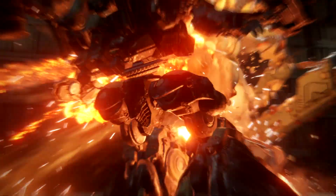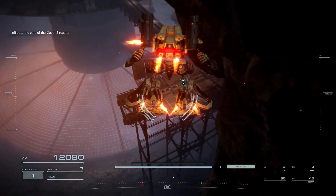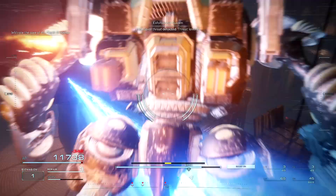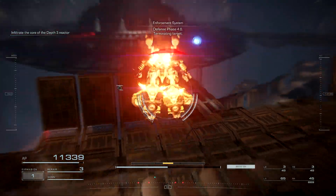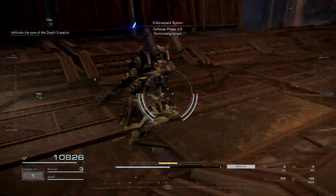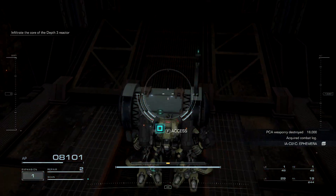With the boss defeated, it's time for the next part of Watchpoint Alpha, which requires me to turn off an electrical grid that is completely defended by laser snipers. After dealing with the laser snipers and exploring a bit, I was able to get a new weapon.